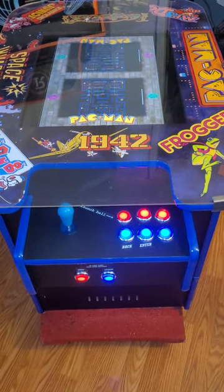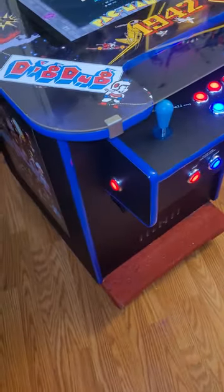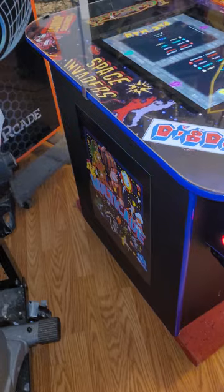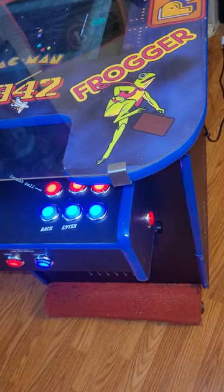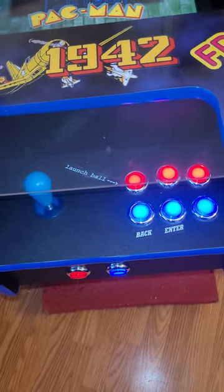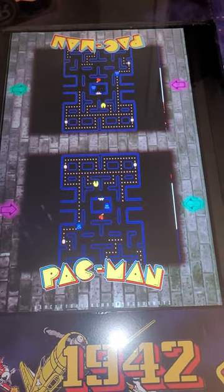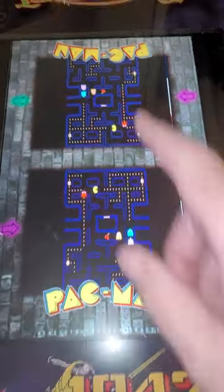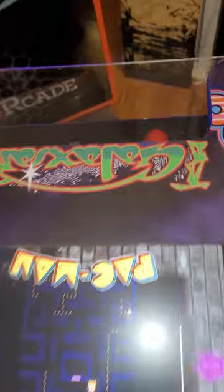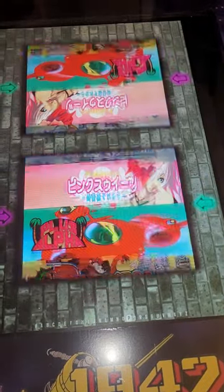I'm going to show you the new cocktail table with the Pinball FX tables included. Player one has the pinball buttons on the side — LED buttons. This is the screen for the two-player head-to-head games, where one person sits on one side and one person sits on the other. There's another joystick right there. It has over 500 classic arcade games.